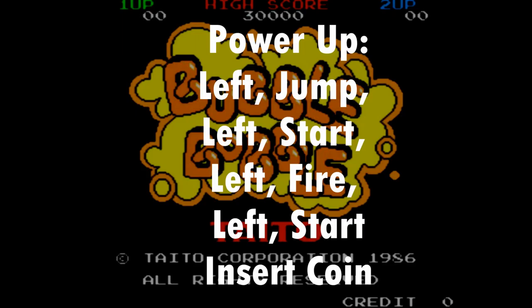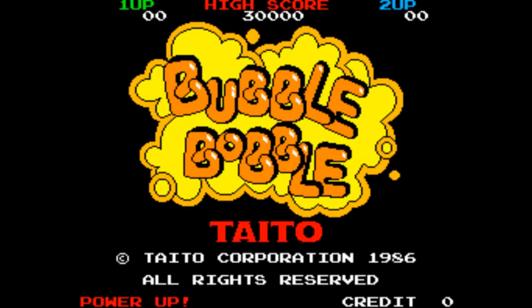In order to do this, you press left, jump; left, one-player start; left, fire; left, one-player start — then quickly insert the coin. You need to do this before the demo starts. You'll know that it's worked because it says 'Power Up' in the bottom corner of the screen.